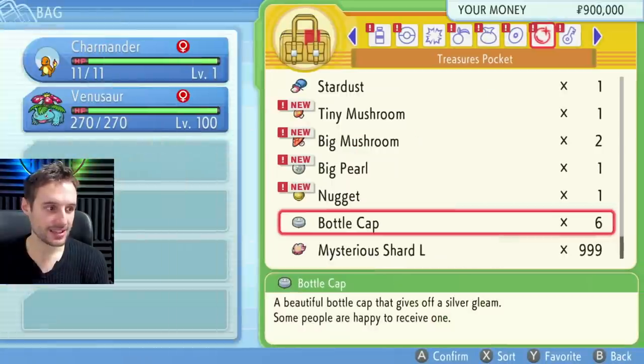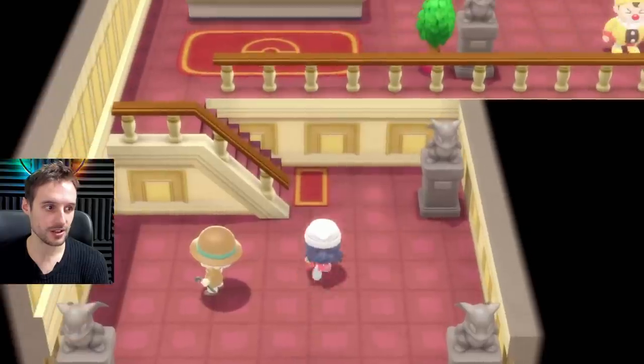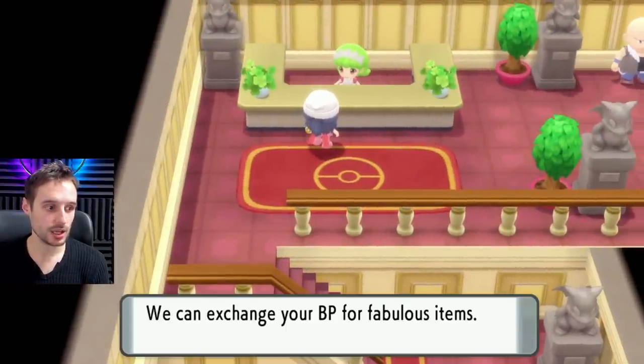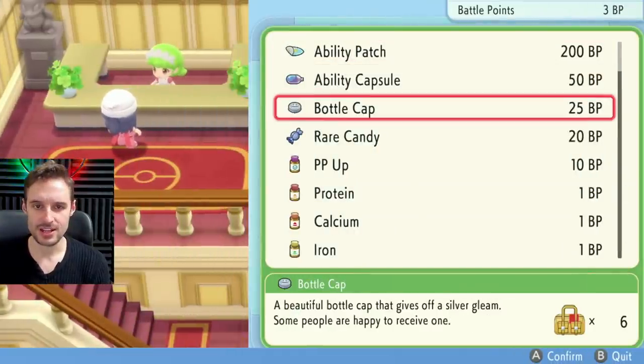Let's have a look at the bag as well. One other thing you need is six bottle caps. You can get bottle caps here in the Fight Area in the Battle Tower section. If you go into the shop area, you talk to this person and she will give you a bottle cap for 25 BP. Gold bottle caps are in the game, but you can't actually get them yet — I don't know why that's the case.